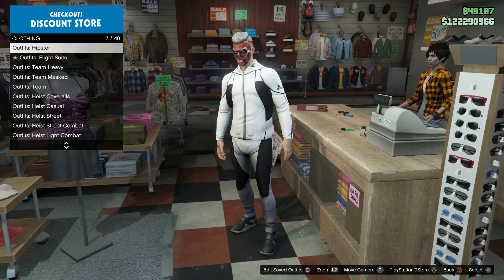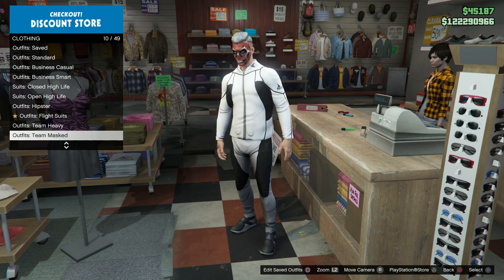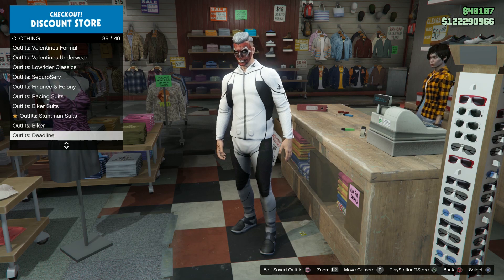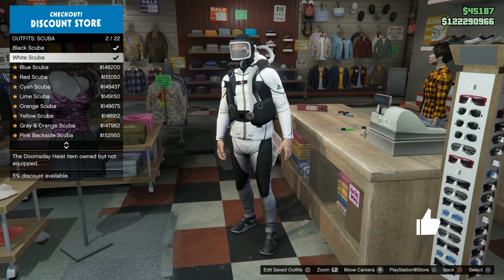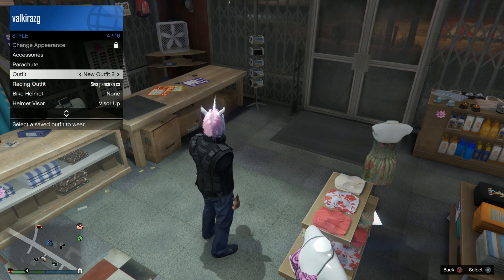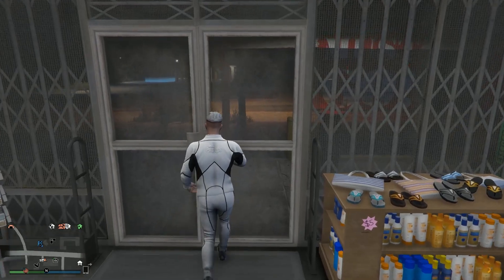Before you start, simply go to any clothing store, go to the counter, and choose outfits. You need to pick the scuba outfit — it's called 'Outfit Scuba.' Pick any you like. After you pick this outfit and pay for it, simply press Square to save it. Pick a slot and name it however you want; in my case I call it 'Scuba.'